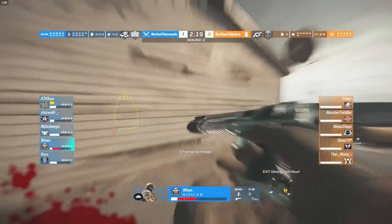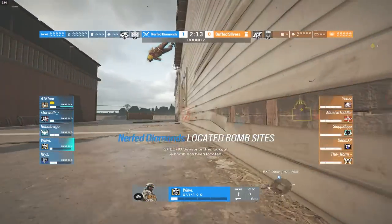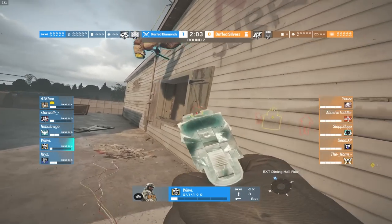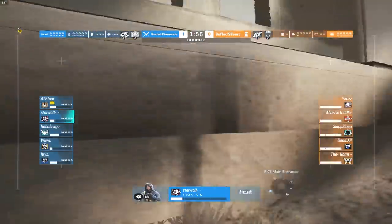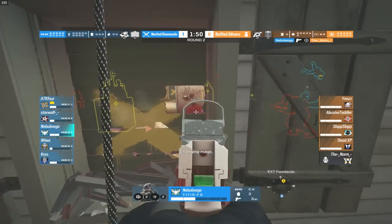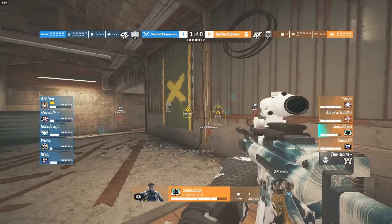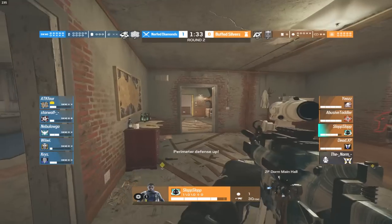Here we are for round two. The diamonds are once again trying to push outside the dorms window — but a little bit of team damage onto Blackbeard, not good. All the diamonds are already on 50 HP and only have their pistols. The recoil on the Deagle is rough. Smoke is going to be trying to swing the big window. A lot of the diamond players are all over dorms doing a big window slash dorms take. Nebula repels on the games window and gets the first kill of the round onto Norm — the Valk goes down for the silver players.